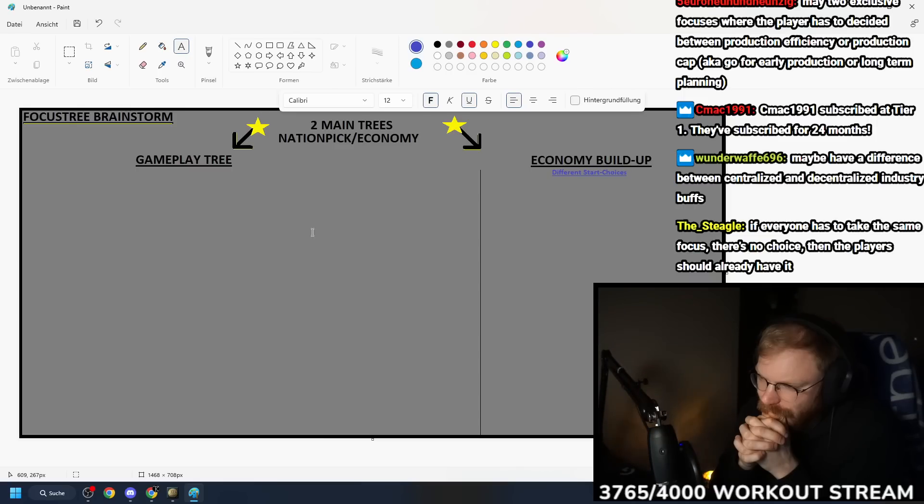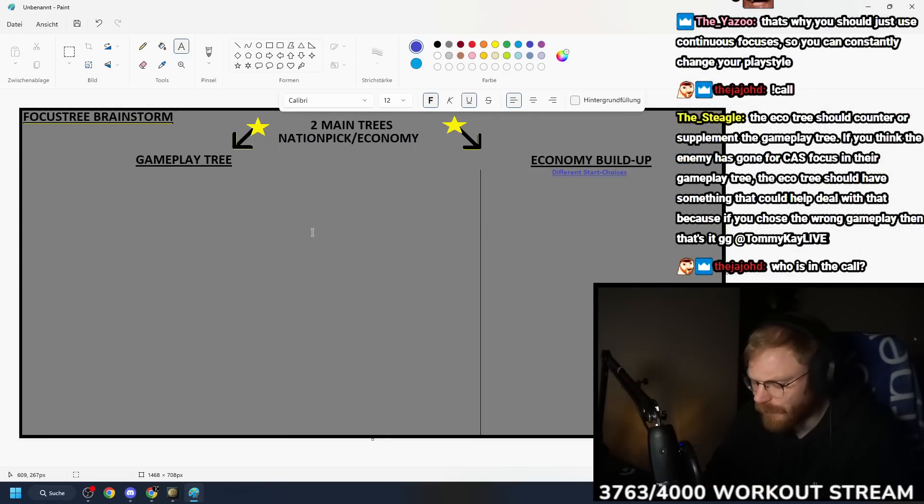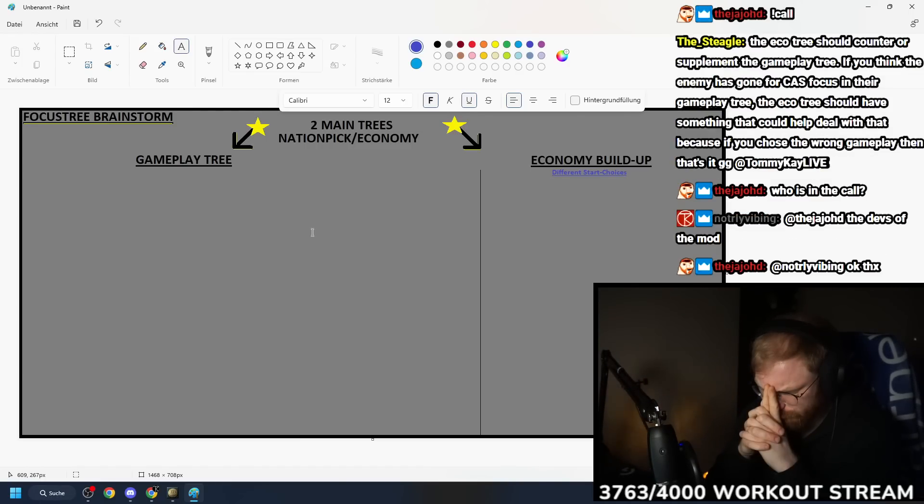If you pick the early one you gain civs immediately; pick the middle one and it's balanced; pick the late one and you gain the most civs after a certain time - you can play the long con if you want to be greedy. The fast one gives flat-out six civs, the middle one gives three civs plus 20% construction speed, the final one gives two civs plus 50% construction speed. But before getting into economic design, we have to first answer: how long is the build-up time and how long are the focuses?